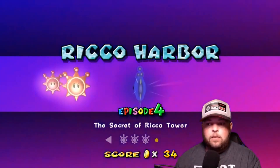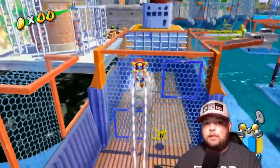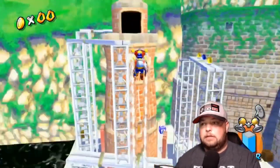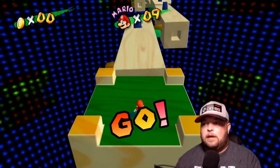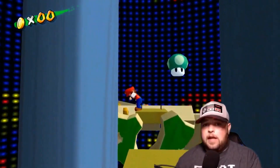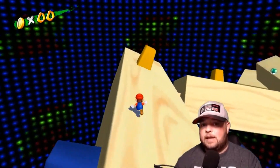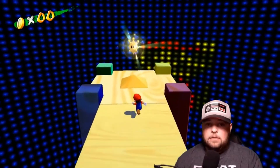Next up for Rico Harbor is shine sprite number four: The Secret of Rico Tower. The tower is just off to the left of where you first start. Make your way over onto the boat, get on top of the chimney stack, and spin jump all the way over to the platform by the Rico Tower entrance. Inside, all you have to do is make your way across a bunch of rotating blocks. Having good control of the camera angle helps a lot. When you get to the first non-spinning part, do some wall jumps to pick up a 1-up. For the next rotating block area, the blocks go in another direction, making it more difficult, but a couple of well-timed spin jumps will get you through. Just a few more rotating blocks from there and you'll make it to the end with your next shine sprite.